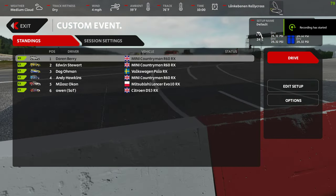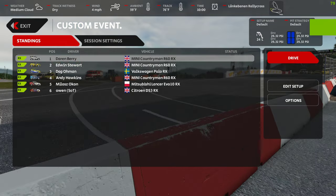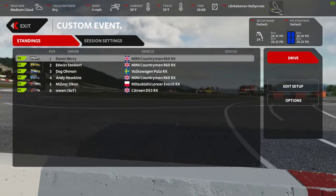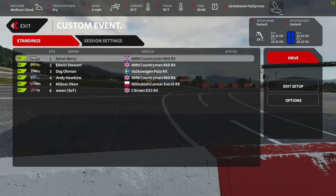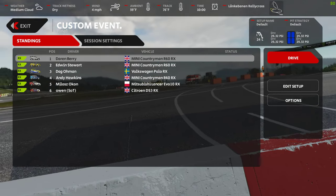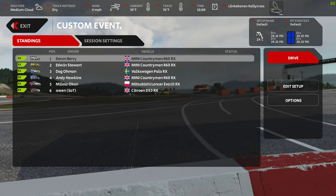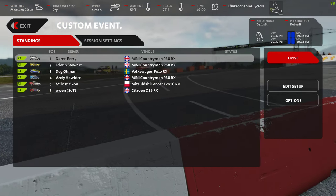After posting the rallycross video last night, somebody pointed out that the AI doesn't take joker laps because it was turned off. To turn it on, go to presets at the bottom of the screen when you select a new car on your track, and just select rallycross. So here we go at the same track.